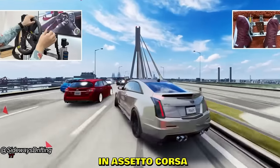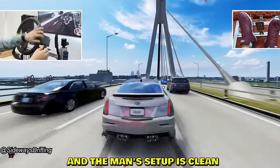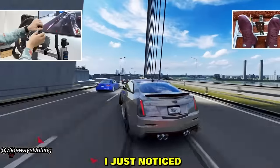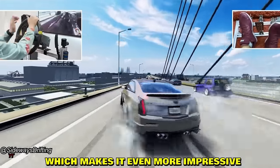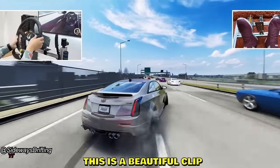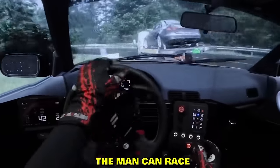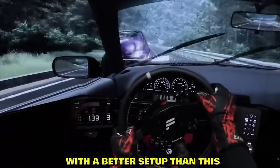That car looks so clean, the graphics are just so crispy, and another 360 as well. A Cadillac drifting between AI traffic in Assetto Corsa — Probablynose is sideways again. His setup is clean with a feed cam in the top right. He's actually drifting in first person view, which makes it even more impressive. He throws a 360 too. It's a beautiful clip — even in the rain, this man can drift.